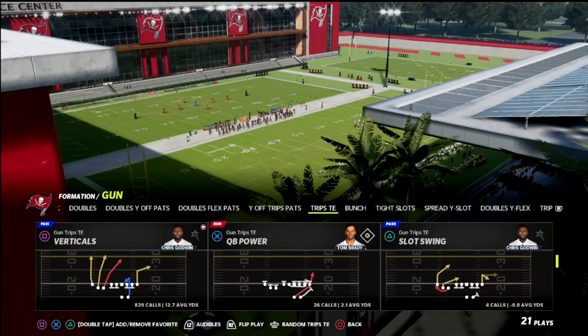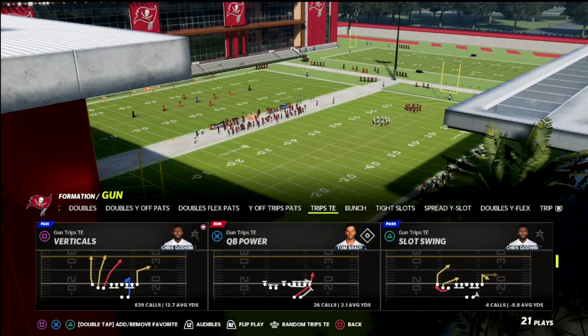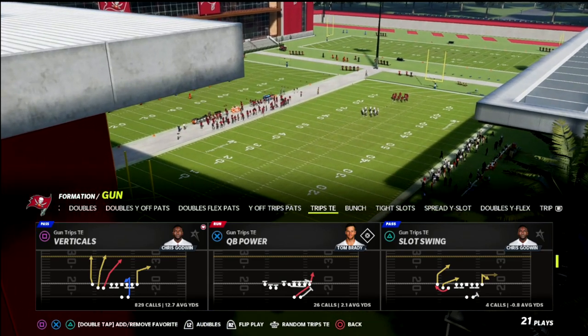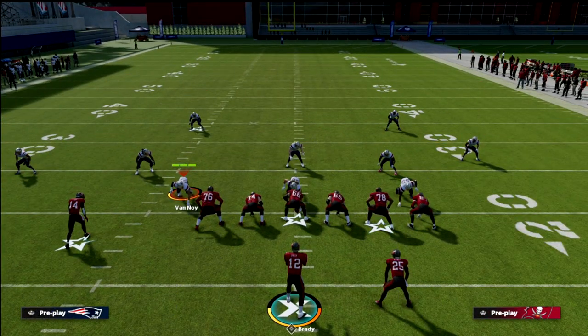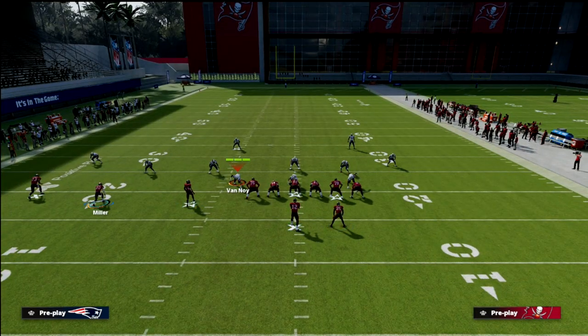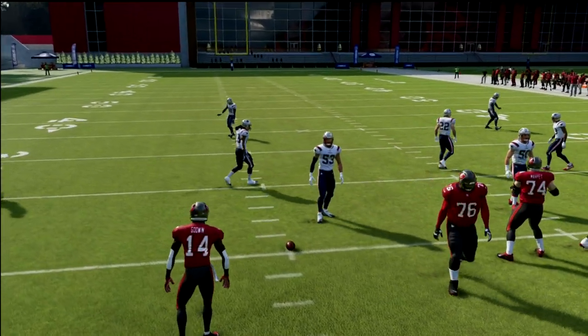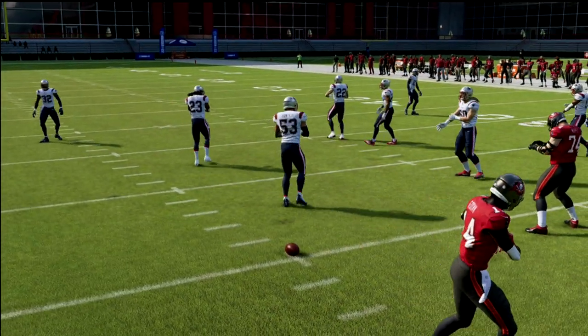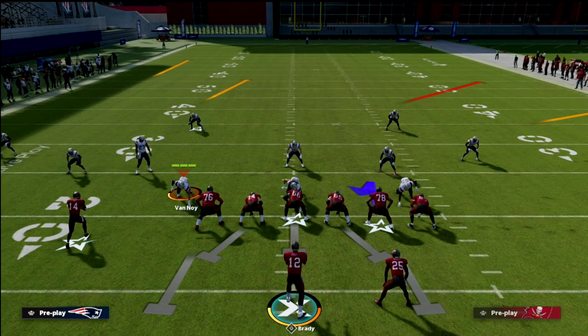Today we're going to be talking about the verticals play. Specifically, we're going to be focusing on the crossing route out of verticals and why it is so effective. Ideally, you want to run this with your trips set to the short side of the field. You can run this on either side, but it is best from this area of the field.